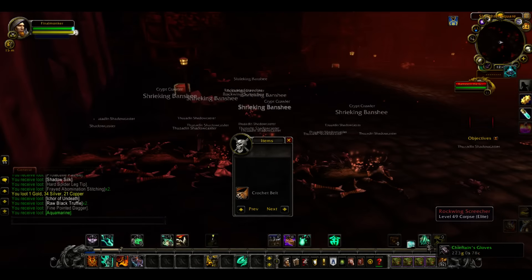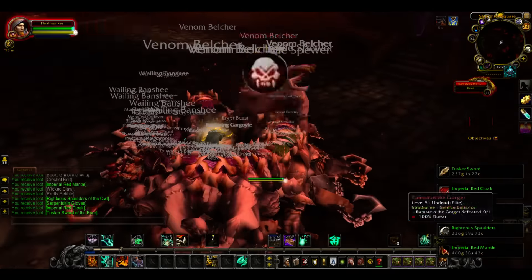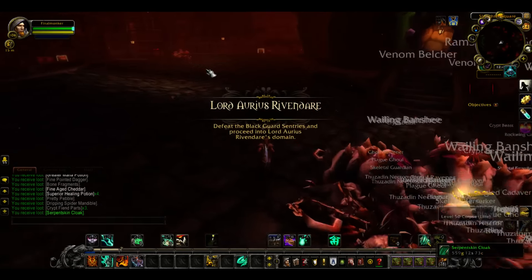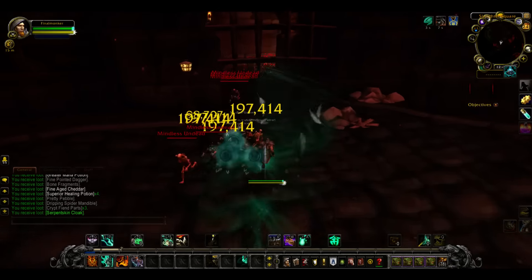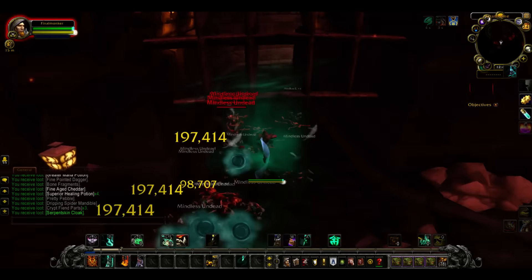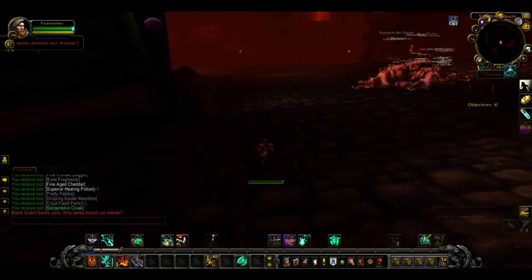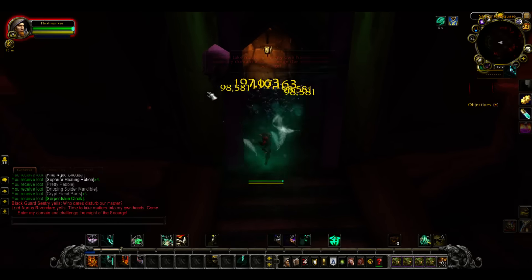Maybe we'll get the Blight pattern — that's kind of why we're here. Nothing. And you've got to kill these fellows coming out of Naxxramas, sent by our good old favorite Lich King. It'll spawn these fellows as you walk through.